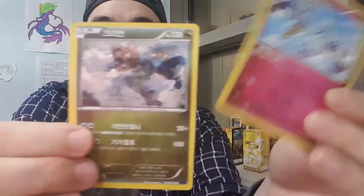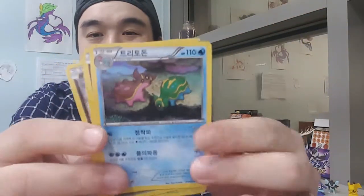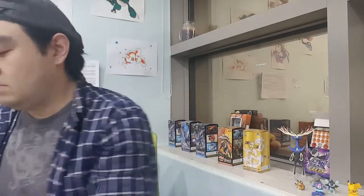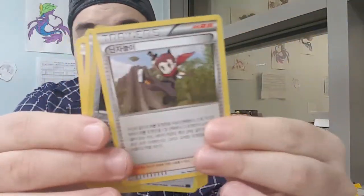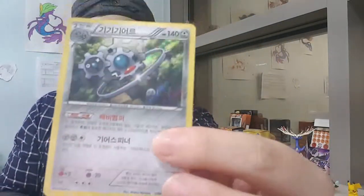I have a good feeling about this pack - I think I feel something good in here. A Klefki, a Druddigon, an Ambipom, a Galvantula, and... oh, that's a Shellos evolution - a Gastrodon. We're getting a lot of the same cards. But then we have a Drifloon and a holographic Klinklang - it's hard to see, but it is a holo!